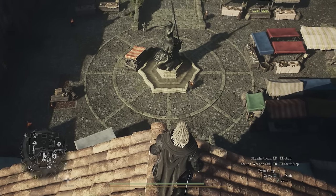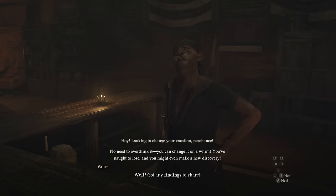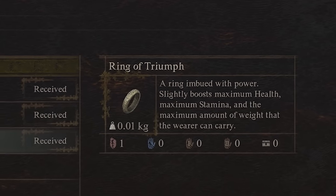You should be able to find 15 seeker tokens fairly easily around Vernworth, and if not in the city there are plenty more scattered throughout the world. Once you collect enough you can unlock an awesome ring at the vocation guild that gives you more HP, more stamina, and more carry weight.